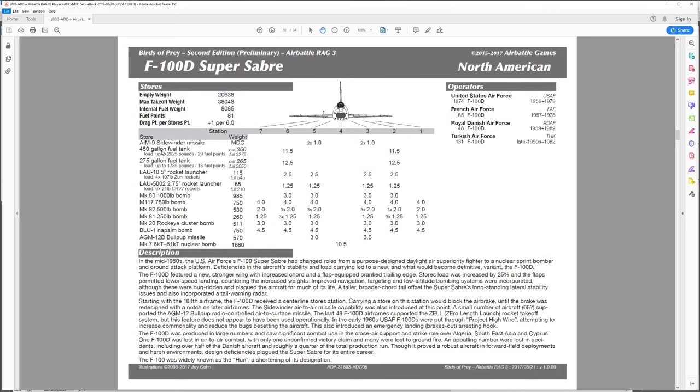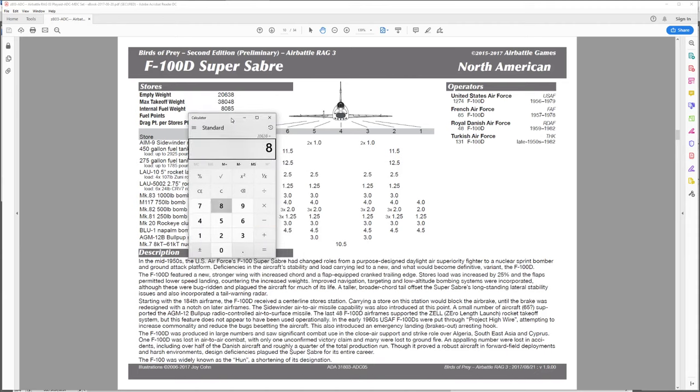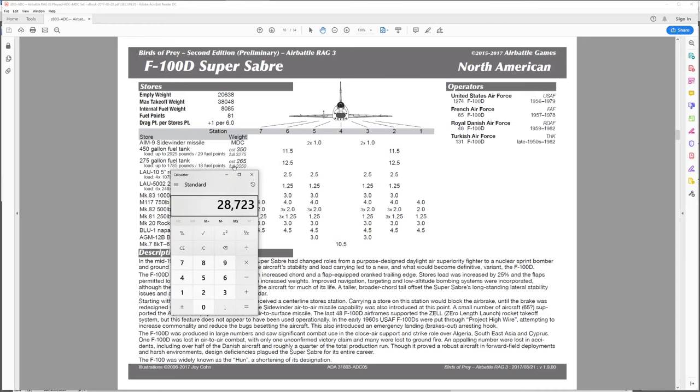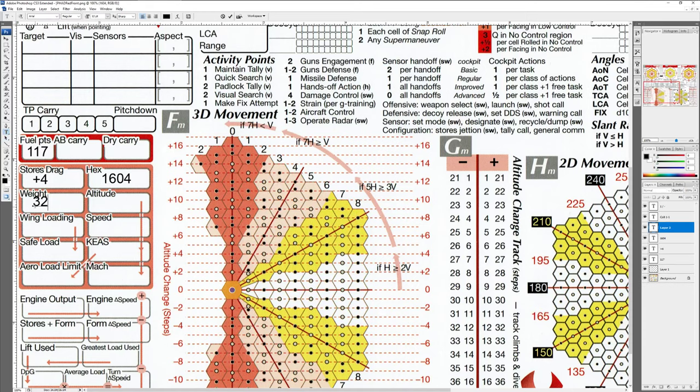Now for weight, which gets a little complicated. Our empty weight is 20,638. Our internal fuel weight at a full tank is 8,085, giving a base weight of 28,723. Each of the two external tanks weighs 2,050 pounds fully loaded, so that gives us a total takeoff weight of 32,823 pounds. Keep in mind we're already in the air in our scenario, but we'll use this as our example. Your weight does change as you play because you can fire munitions and burn fuel. For altitude, we put in altitude units — we're at altitude 50.